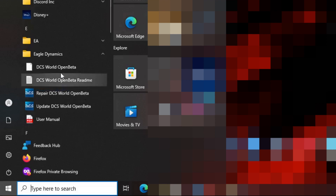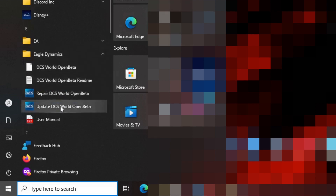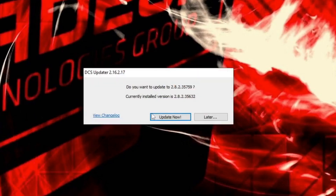I claimed there that you couldn't update DCS without going to the command line in Standalone, but you can, because Eagle Dynamics, under the program group, provides this 'Update DCS World Open Beta' option. If you click on that, it will run the updater, and you can update without starting the game.